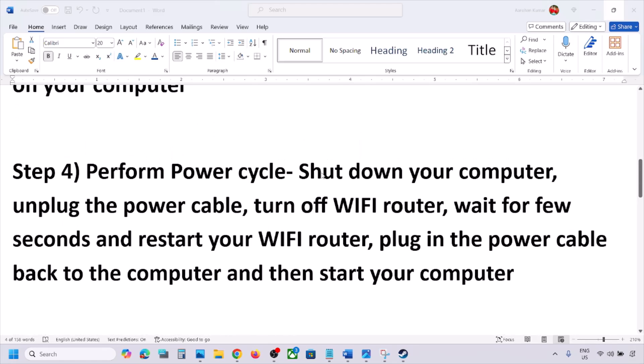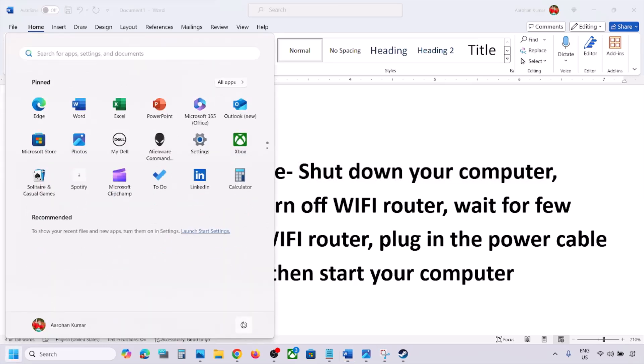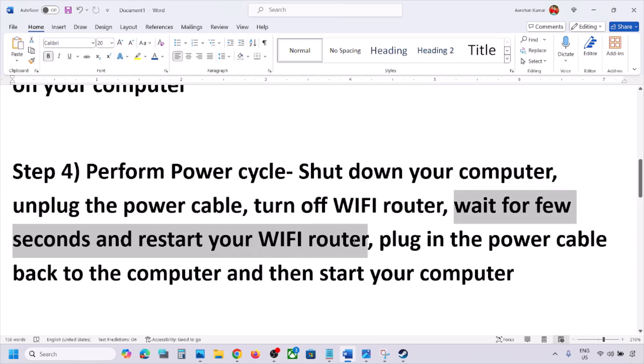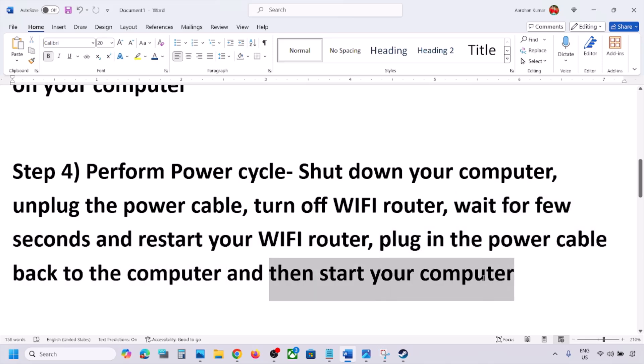The next step is to perform a power cycle. Shut down your computer, then unplug the power cable. Turn off your Wi-Fi router, wait a few seconds, then restart your Wi-Fi router. Plug the power cable back into the computer, start your computer, and then check.